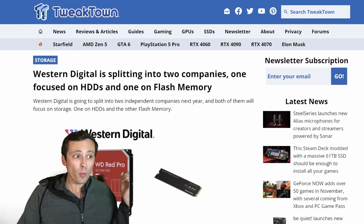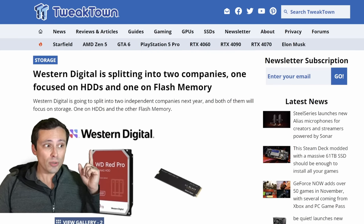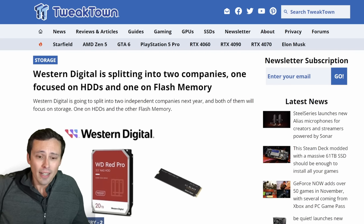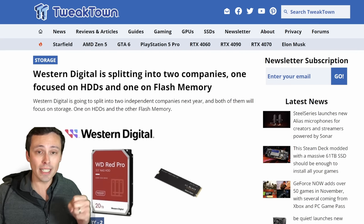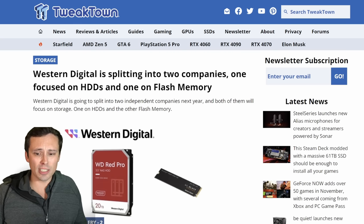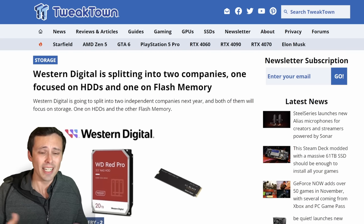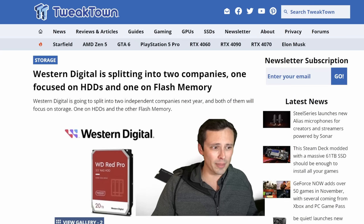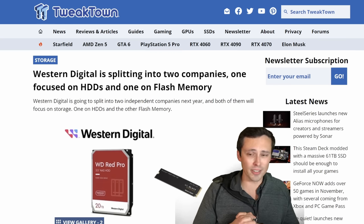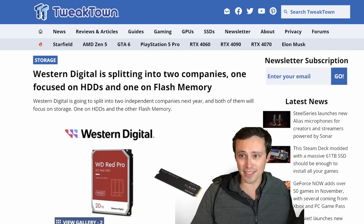We're seeing news that Western Digital is splitting into two companies — one focused on hard disk drives and the other on flash memory. For a long time you could get Western Digital hard drives and SSDs, but it looks like the Western Digital branding might just be used on hard disk drives, with solid state drives getting some kind of new branding. The reason is probably some kind of finance or investor stuff behind the scenes.